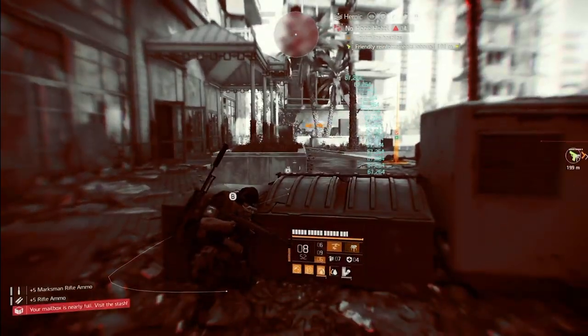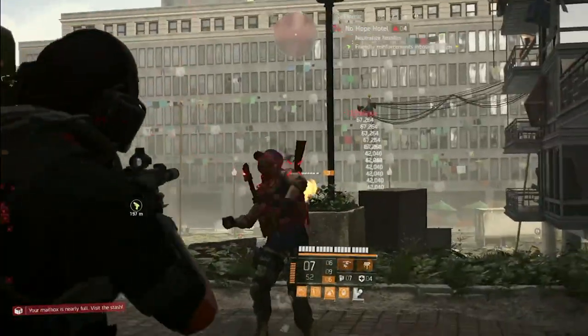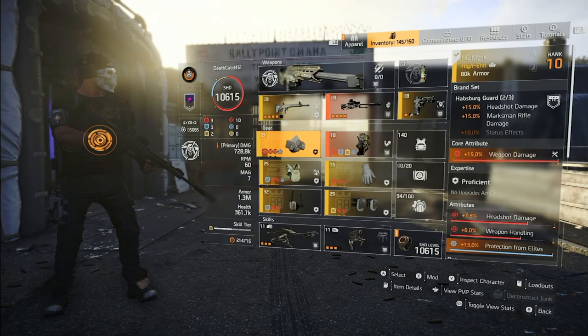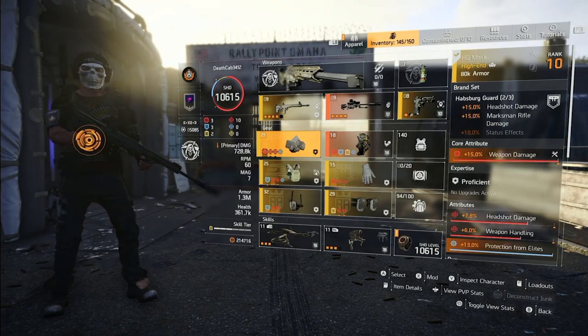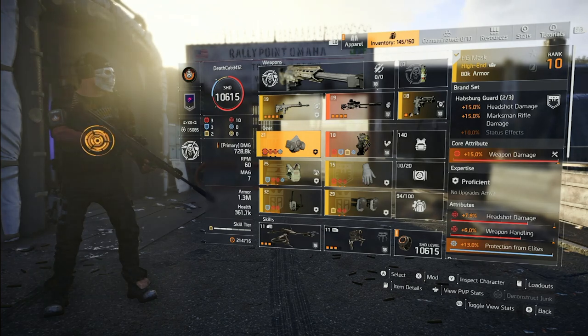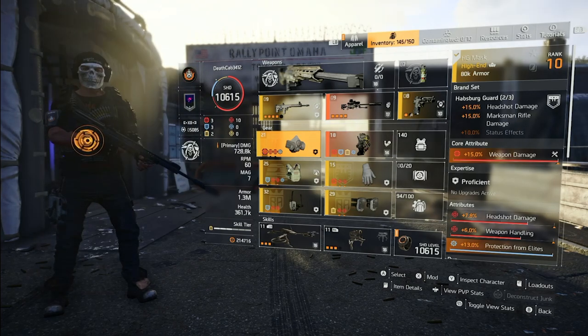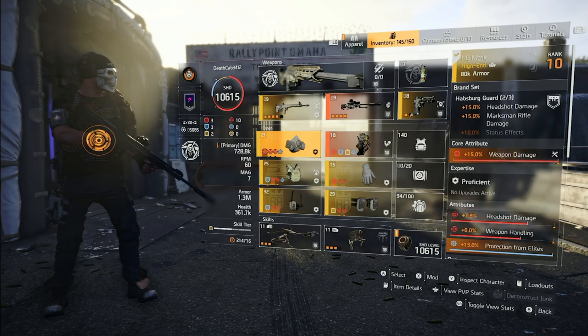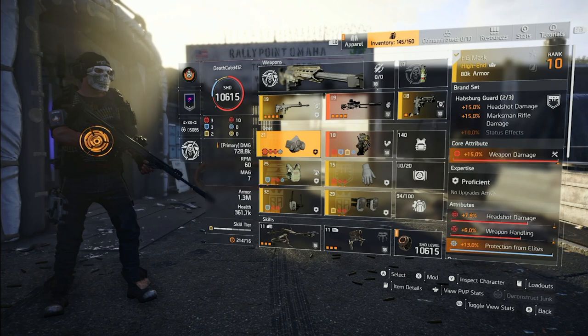This is called a Habsburg hybrid because when I set out to create this build, I wanted to build it around Season 11 elements, especially the Habsburg guard. I have two out of three key Season 11 elements. Habsburg gives us 15% headshot damage — I'm running two pieces. The second piece gives us marksman rifle damage, which isn't critical but is nice to have. I have weapon damage, headshot damage, weapon handling, and a protection from elites mod.